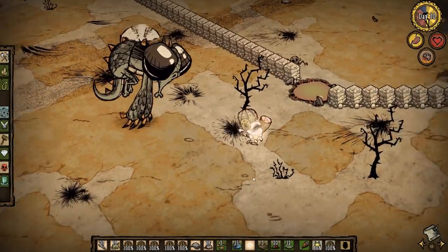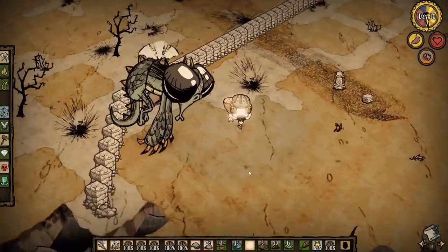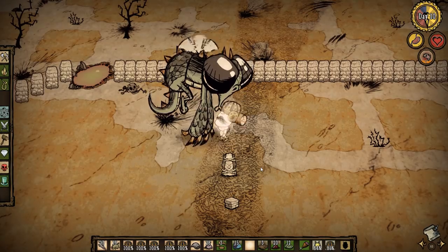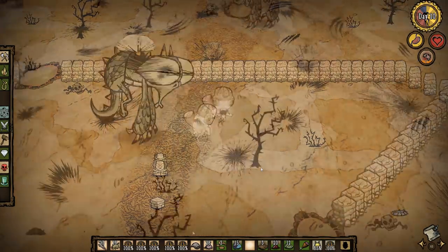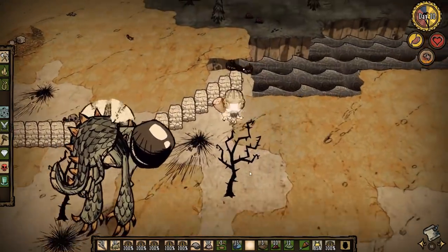First, lure the dragonfly around the wall to the middle by the magma pool on the safe side. Then begin attacking using the kiting pattern: 6 hits, run a small amount, wait for the attack to wind up, then run. If you have a 1.4x or faster speed boost, you can do 7 hits and only run once she starts winding up. If playing as Wolfgang, you can also tank her at first to stun her and get free scales.